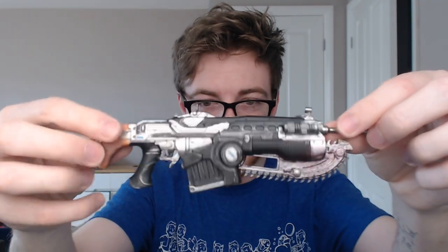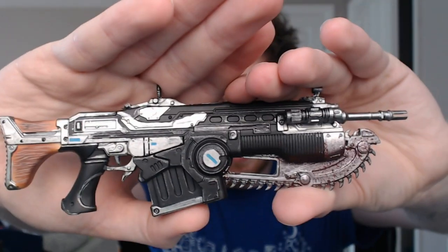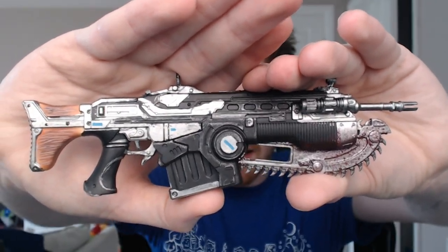Now we have something pretty big — these are all packaged very nicely by the way. Holy shit, it's like a bigger Lancer than the one we got before! Look at the size of that — the comparison is amazing. The detail is incredible. It's got the wooden stock like in the new games, the Gears of War 4 Lancer, and it's got the tactical light. That is definitely going right on top of my Xbox. The stands with it are not as flimsy as the other one either.